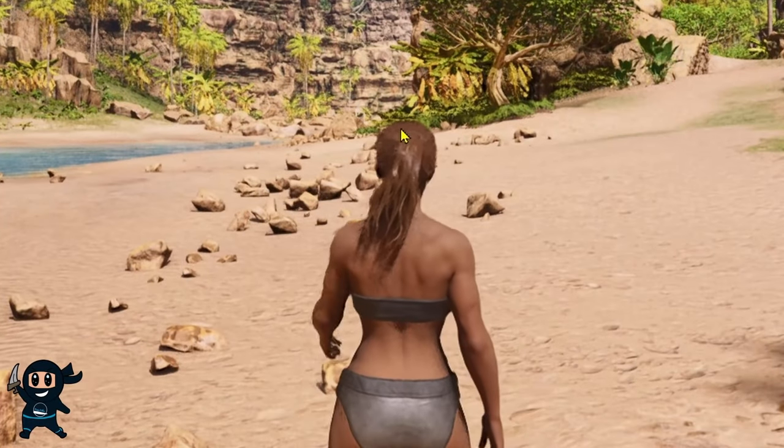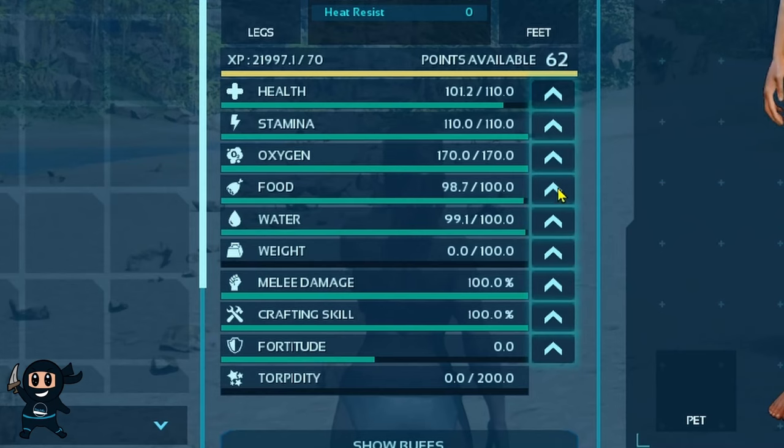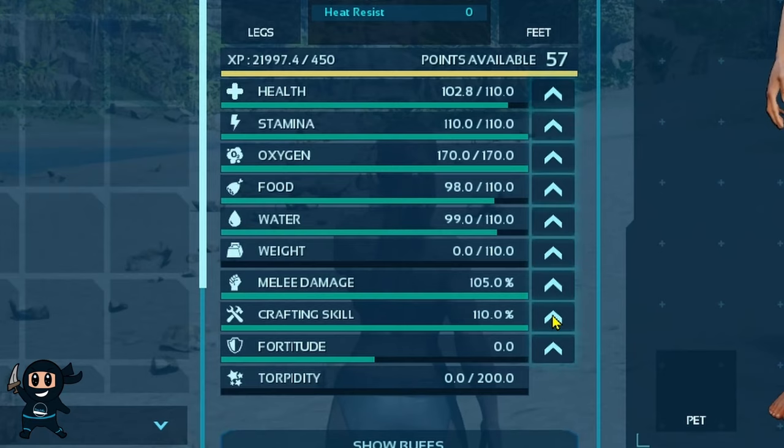Finally, the default stat increase per level are as follows. Health, stamina, food, water, weight, and crafting skill increase by 10, oxygen increases by 20, melee by 5, and fortitude by 2.